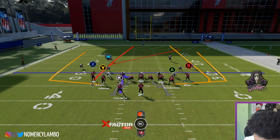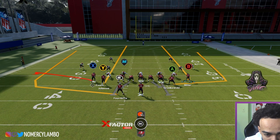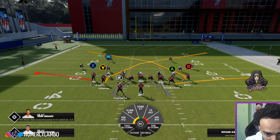When he's in the red zone, he's going to put Y on a streak, X flat, and then do his running back on a wheel. Or he's going to do the double crosser setup - this is what all the pros are running in the red zone.